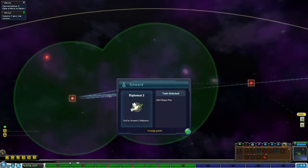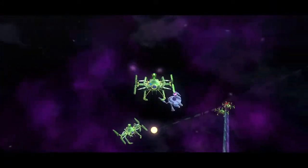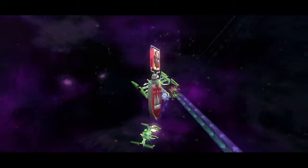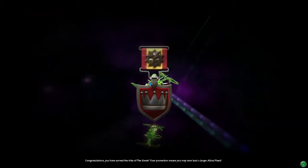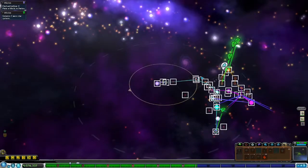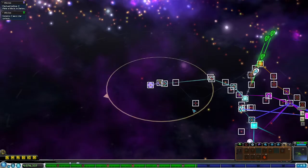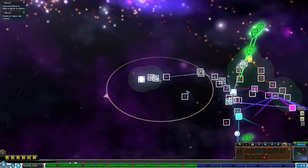Awesome. Mini happy ray. You've earned the rank of the great — your promotion means you may now lead a larger allied fleet. Awesome! So I have a larger fleet — well, I can have a larger fleet, and have a badge level. Awesome.